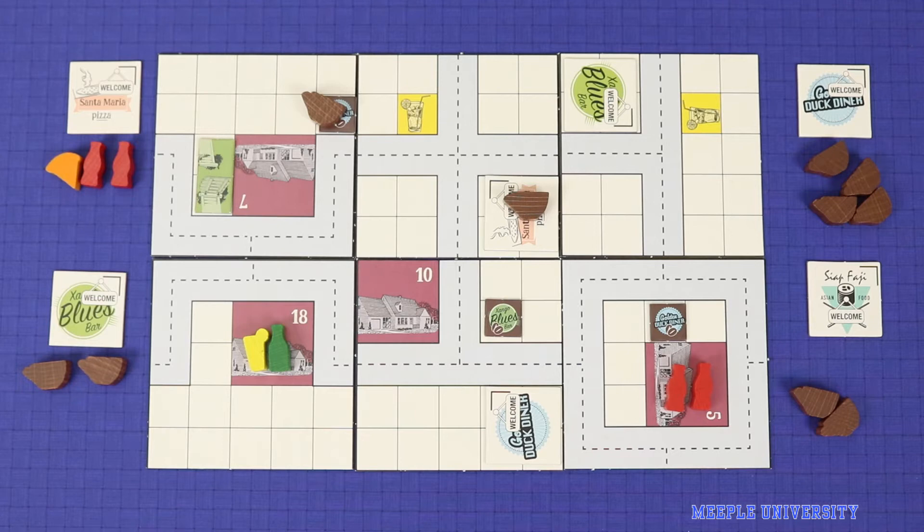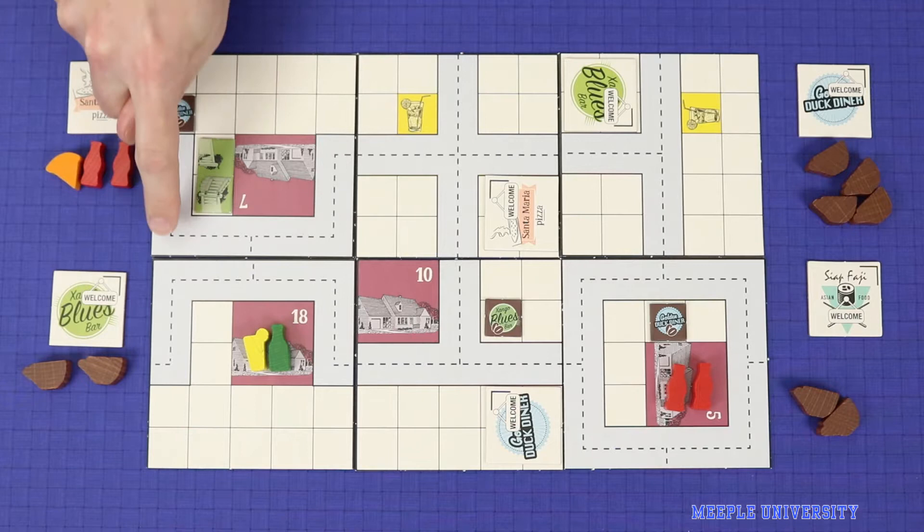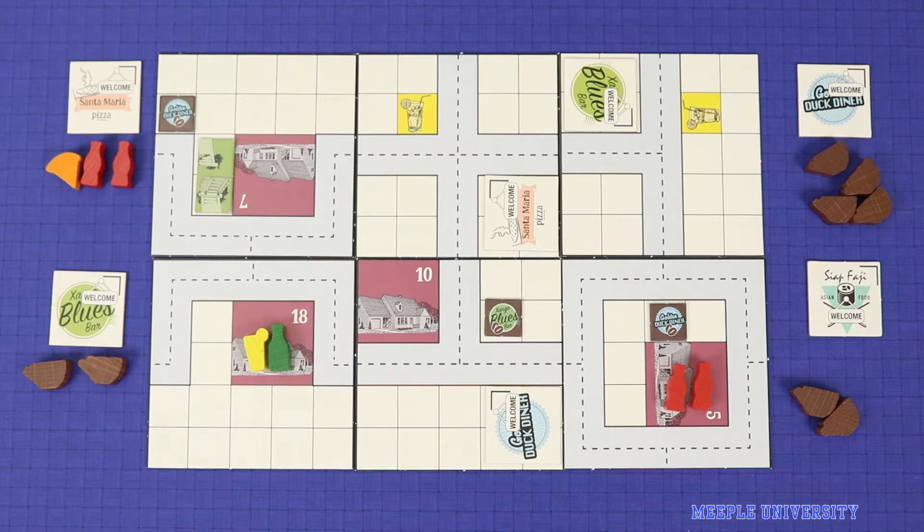Now let's look at some of the other specific considerations to determine what route a house takes. Whenever there is any doubt on the route, the house will take the shortest route by distance that goes past the most servers of coffee. Imagine the blue coffee shop were here instead. House 7 could get to this restaurant straight in, or it could go out the back door, past this coffee shop, and then around and into the restaurant. Remember that distance in Food Chain Magnate is counted by the number of tile borders crossed, and so both of those are distance two. As such, house 7 will go out the back door, buying coffee here, and then go around to the restaurant.